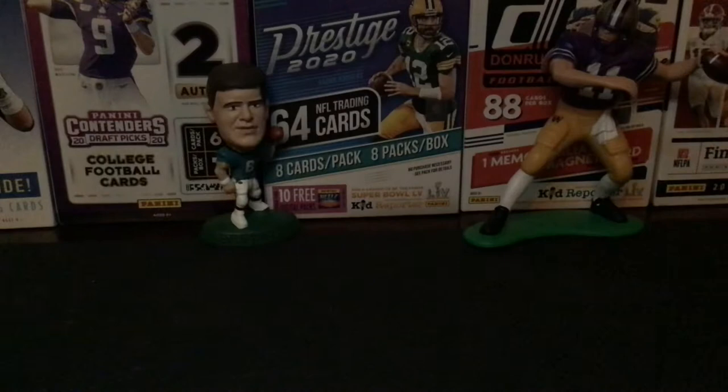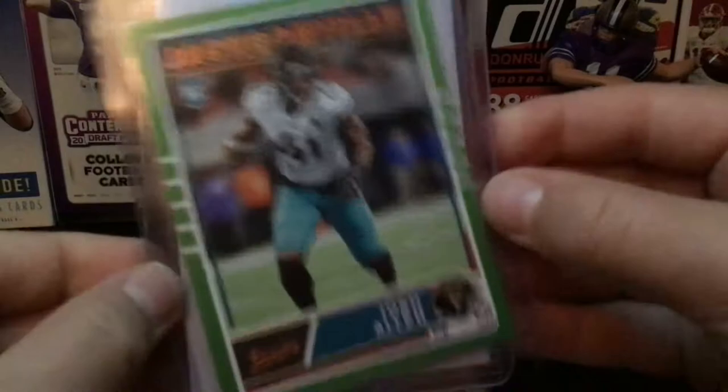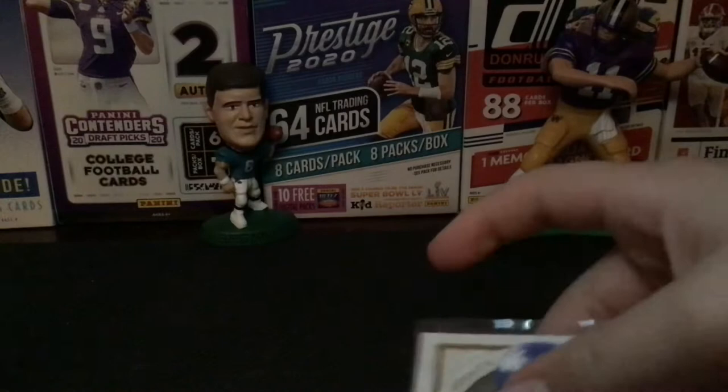Next we'll do Josh Allen. So these are my two base rookies I have for him — got the Score and the Legacy. Next I have the Classics from Chronicles, the Vortex from Chronicles, and the Canvas from Donruss, which I got in a giveaway from the Card Dojo. And I got an autograph I bought.